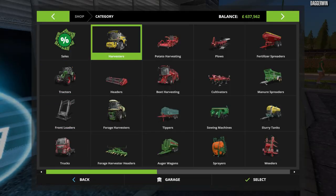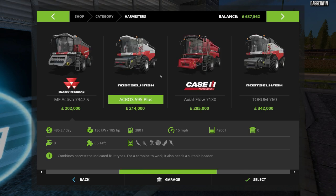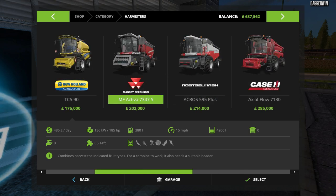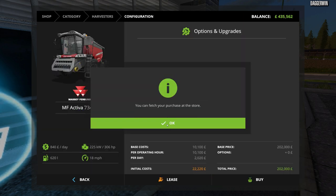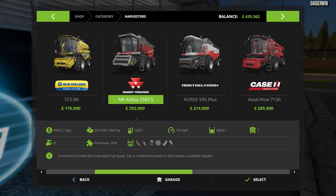The harvester I had my eye on was of course a Massey Ferguson, as they are one of the big new harvesters for 17. There is actually some Fendt combines - it's a mod, but it's an official mod by Giants so it would be just as good. Anyway, the one I had my eye on was the 7347S, and it isn't horrifically expensive at £202,000 plus the header. We can afford it, so we are going to go for it.